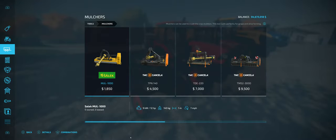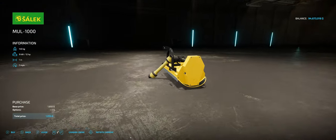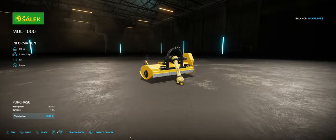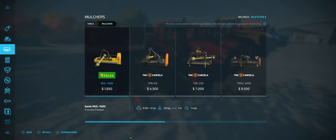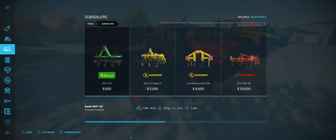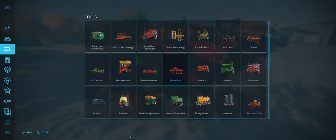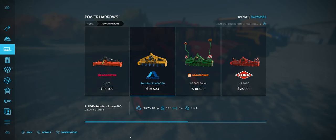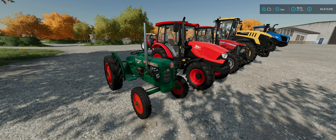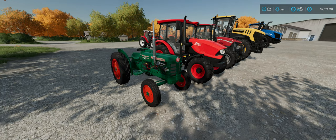You just have to float through the categories. There's a little mulcher you can use in an orchard with that old tractor — it only needs 12 horsepower. There's also a Salick 10 horsepower subsoiler. There are all kinds of little treats hidden throughout the game designed for those little tractors. So it is usable — it can't do much, but it can do something.